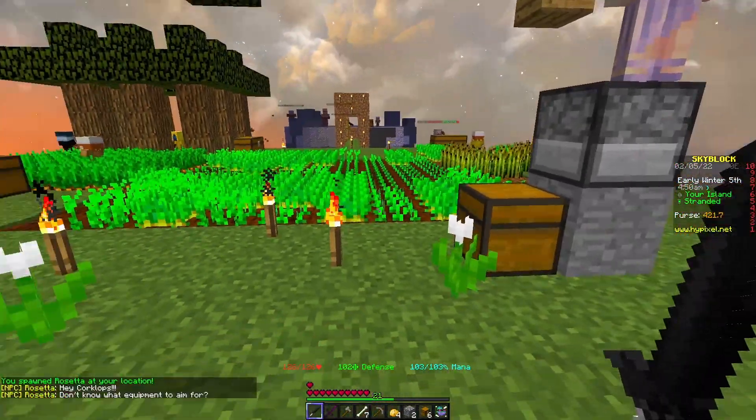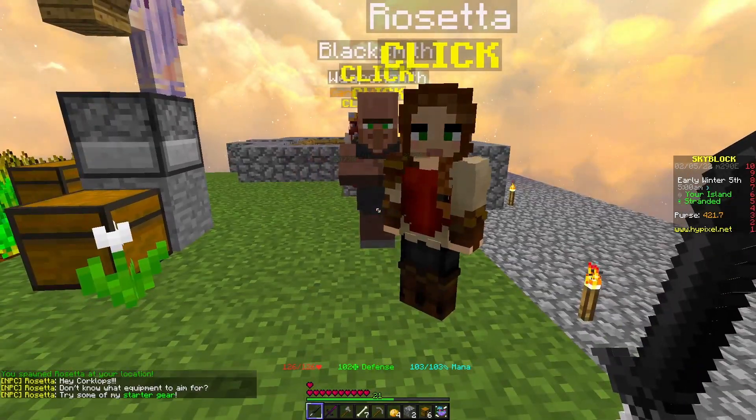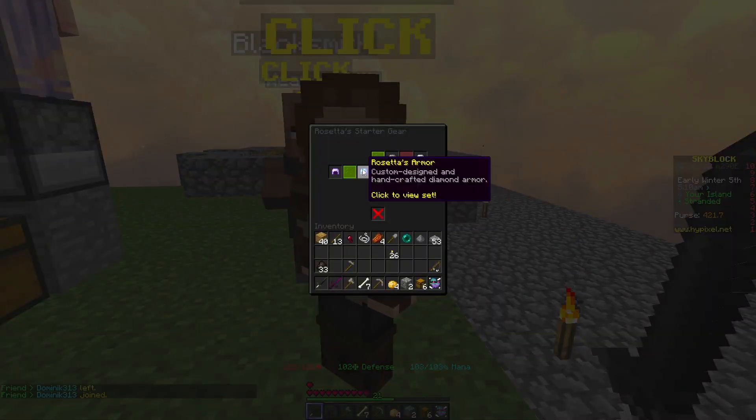Alright, so Rosetta. "Don't know what equipment to aim for? Try some of my starter gear." Wait, what? Really? Did I just waste all that time with wheat to just... be able to just... Okay, sure, why not?